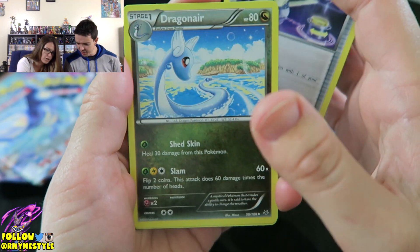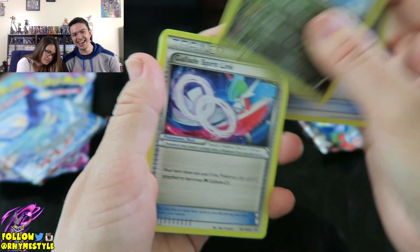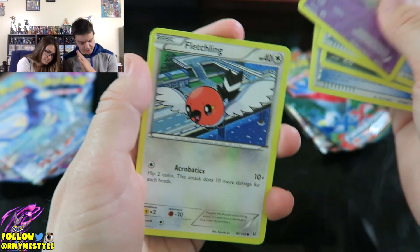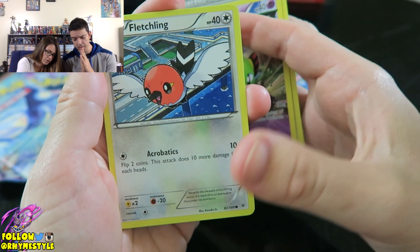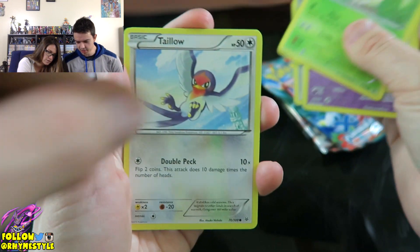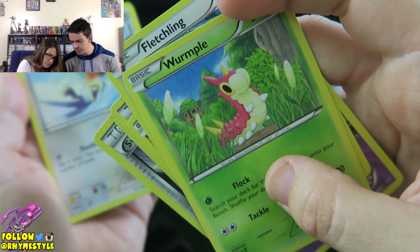Ooh, look at the Dragonair! This Dragonair is fire. I think it's actually Dragon type. I think there's actually a Dragon Knight in the series. Ooh, Wailord is so cute! Yo, Wailord's face looks like a butt. It's literally a butt. Look at it. Or a peach.